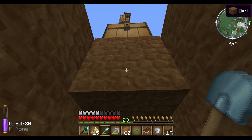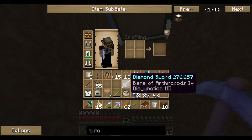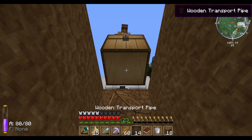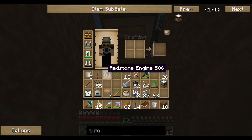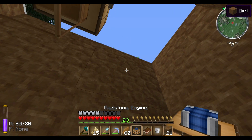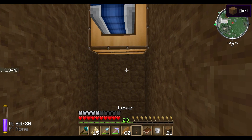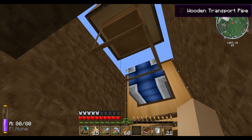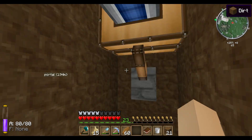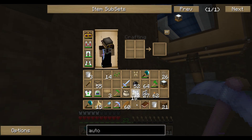Let's build down some space. First of all we need a wooden transport pipe right under the chest. Then we need a redstone engine which pumps everything out of the chest, and we need a lever. Now we see that everything is dropped — it's working.